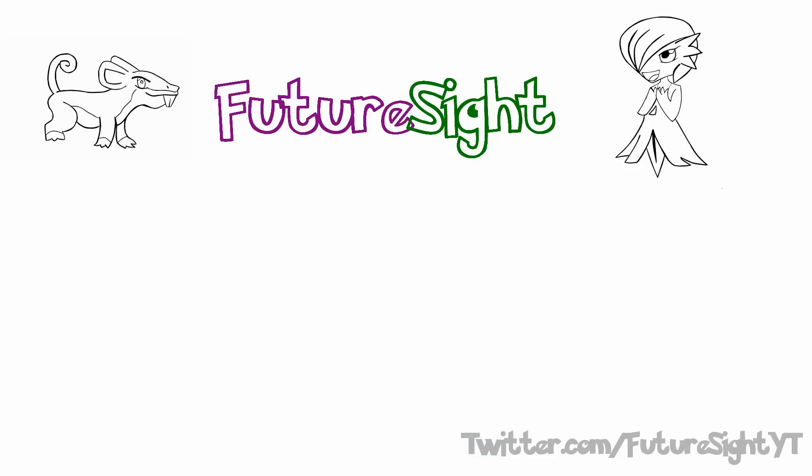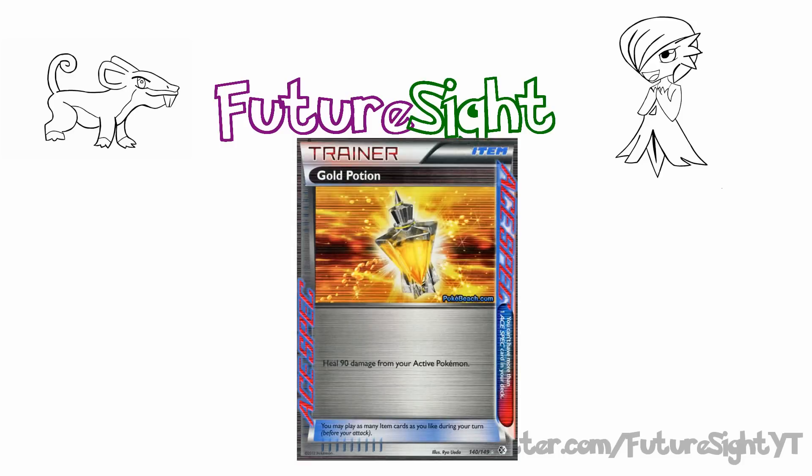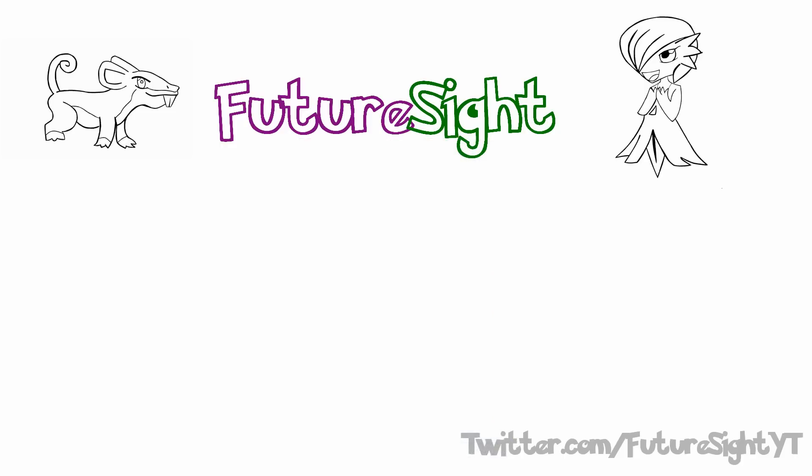Moving away from disruption, another card I want to cover is, oddly enough, Gold Potion. Gold Potion is an ACE SPEC Trainer card that allows you to heal 90 damage off of your active Pokémon. With Sigilyph, that's effectively Max Potion without a cost. The major drawback is that it's an ACE SPEC, so you can't run Gold Potion and Computer Search. But for players who are struggling to get their hands on Computer Search, Gold Potion could be a route to go - it could give the deck a little more survivability if the lock isn't exactly going your way.